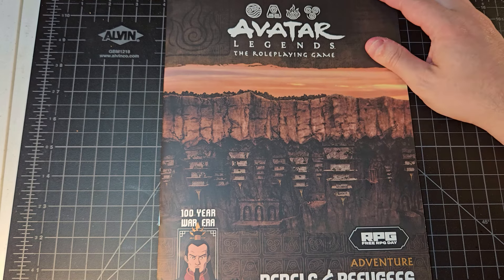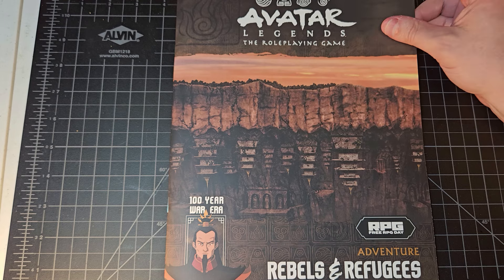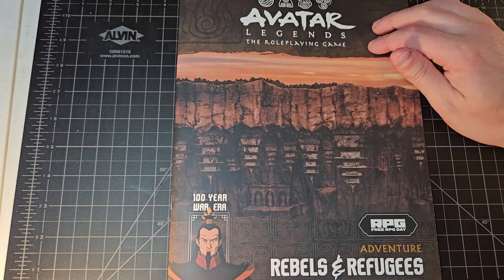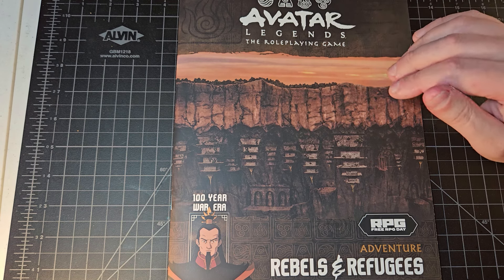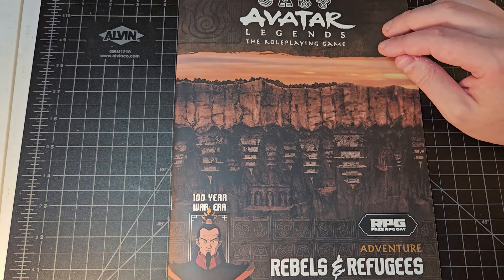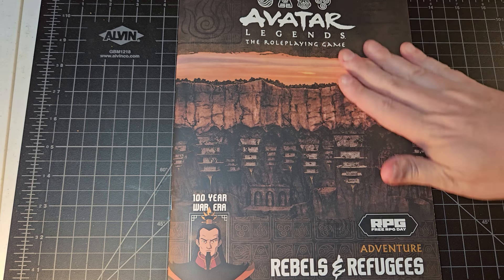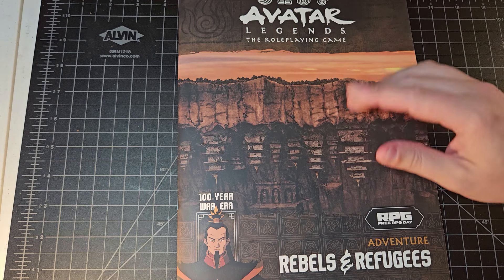Moving right along — we have Avatar Legends, the role-playing game, Free RPG Day adventure: Rebels and Refugees, taking place during the 100 Year War era. I've had Avatar Legends on my radar for months. I didn't get really excited about it until I watched the Avatar series on Amazon Prime. If you have Amazon Prime, check out the Avatar live action TV series — it's really good, I enjoyed it.